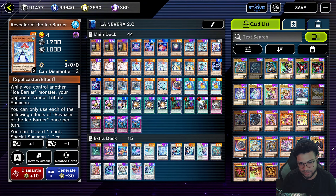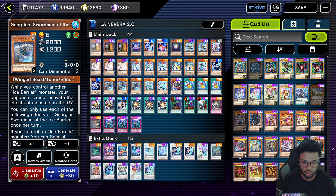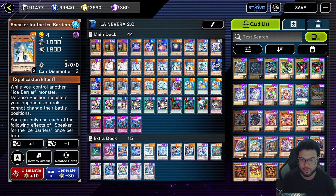We're going to play three copies of Revealer of the Ice Barrier — this is basically your most important card in the deck. You're going to normal summon this; it's your one-and-a-half combo starter. You'll always need a card alongside it because you normal summon this, send a card to the graveyard, special summon your Mirror Mage, and do your whole combo from there. If you play this at three, I suggest also playing the Speaker at three so you could normal summon Revealer, special summon Speaker, and do your combo.